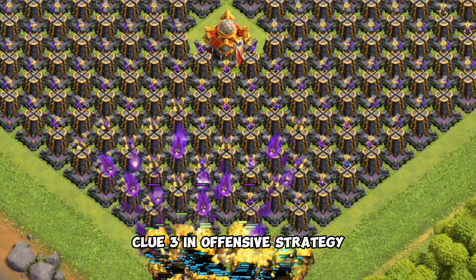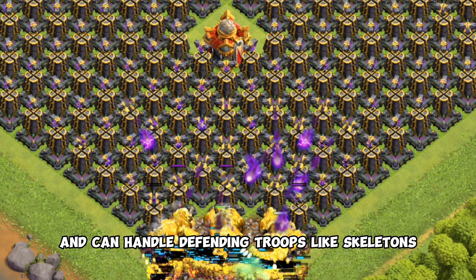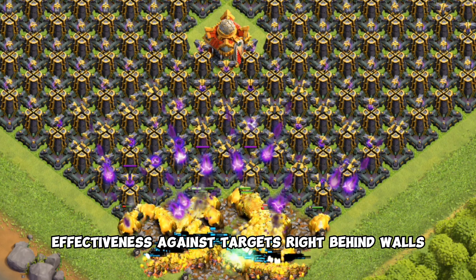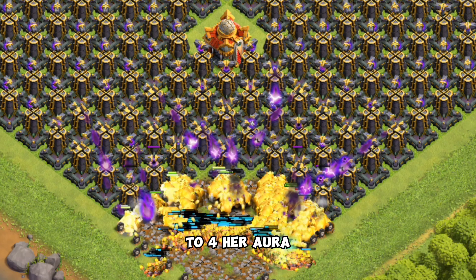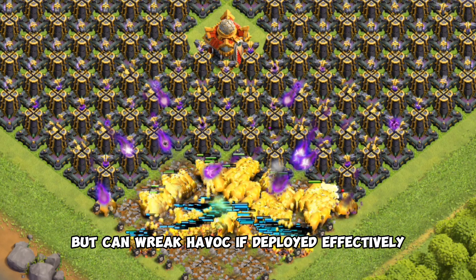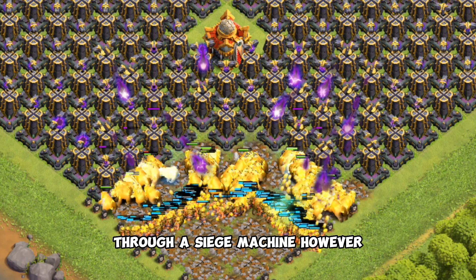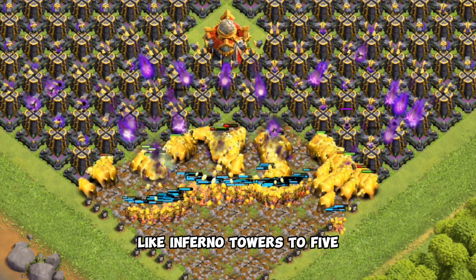Clue 3: in offensive strategy, she excels as a tank and can handle defending troops like skeletons due to her damaging aura. Her short attack range limits her effectiveness against targets right behind walls. Clue 4: her aura, though powerful, cannot be boosted by rage spells, but can wreak havoc if deployed effectively through a siege machine. However, she is vulnerable to high damage defenses like Inferno Towers.